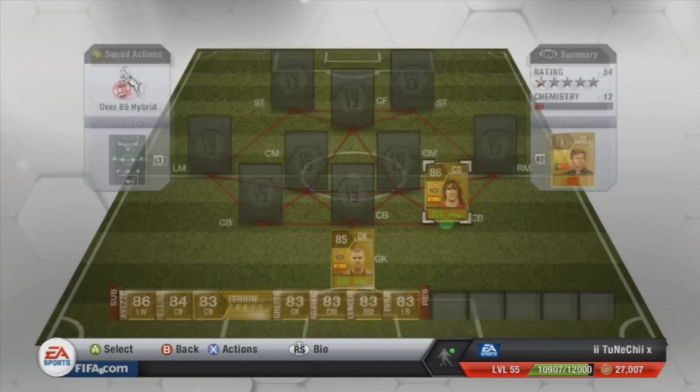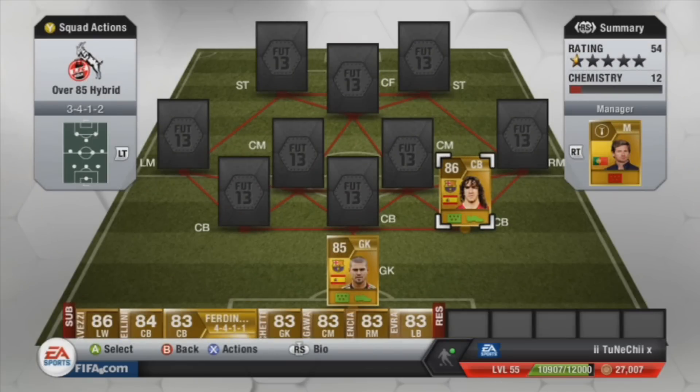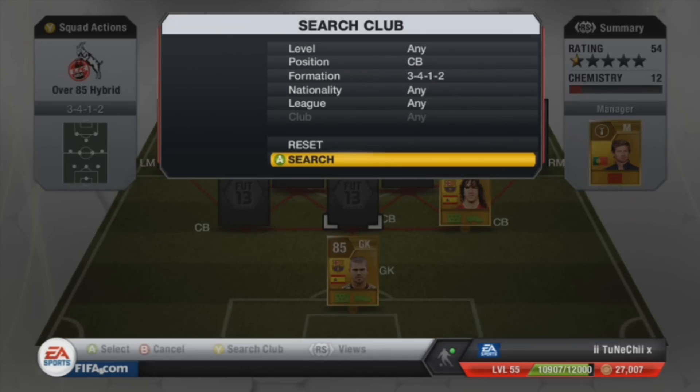Moving swiftly to the defenders — first defender we've brought in from Barcelona is Puyol. He's Spanish, he cost 6.7K, and the good thing is even though he's so cheap his stats are great: 87 defending and 84 heading. That is all you want, because when the defenders go up for corners this guy will be in there heading them in.